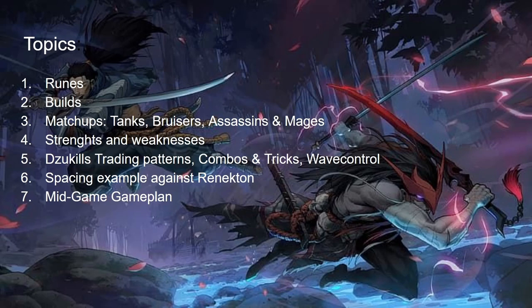First we look at runes, followed by builds and matchups, going briefly over each and how you want to play them. Then we go over strengths and weaknesses, followed by how to use your strengths and avoid weaknesses by looking at how Sükël and other good Yone players handle trading patterns, combos, tricks, wave control, and spacing. Then we have an example gameplay from myself against Renekton — a hard counter of Yone — showing how to beat them and make diamond players look like bronze.